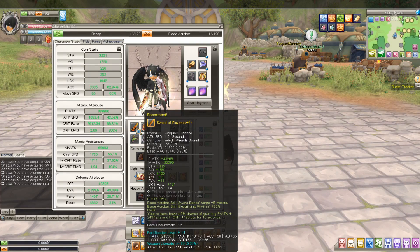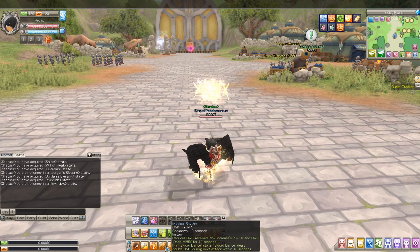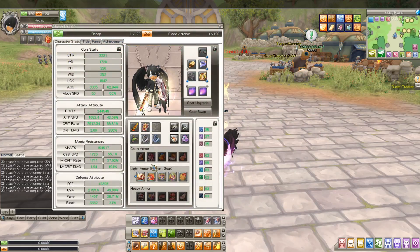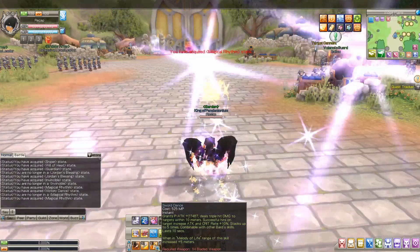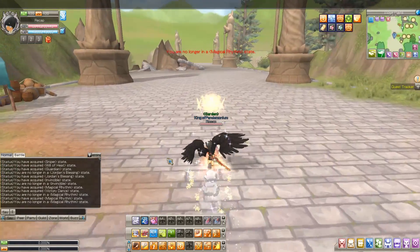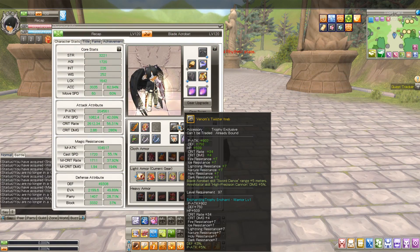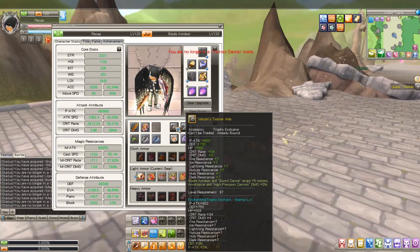So this is what you want to use. The first thing is you want this sword, and if you read under P attack plus 5%, it says Sword Dance, which is this skill right here — this is how you're going to be doing most of your damage. First you want to buff with Magical Rhythm, then use whatever buffs you want to increase your P attack as much as possible. Sword Dance is basically an AOE skill that does damage around you.